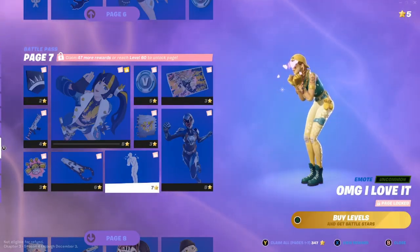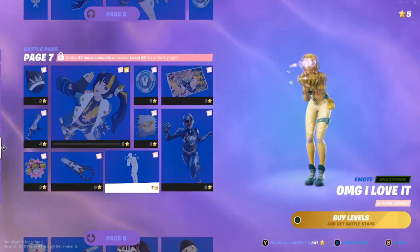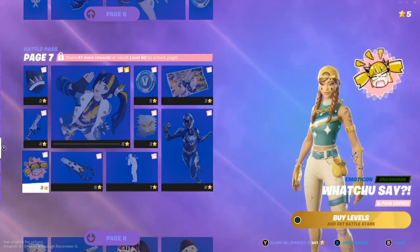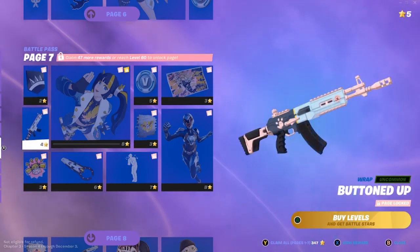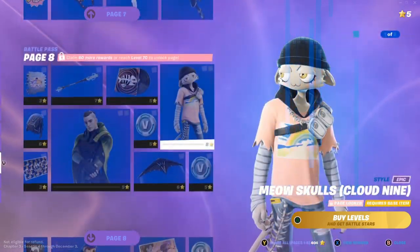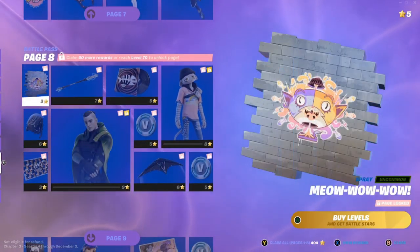We also got 100 V-Bucks, Bun Bun Blast spray, and the Oh My God I Love It emote. We also have the Magno Repulsor Board glider, Buttoned Up wrap, an emoji, another glider, and a spray.